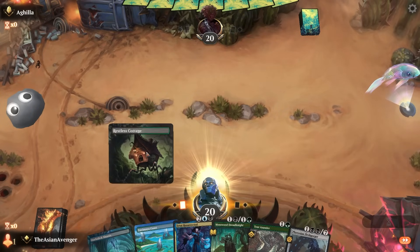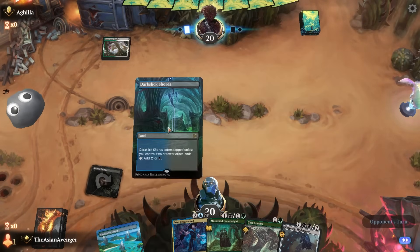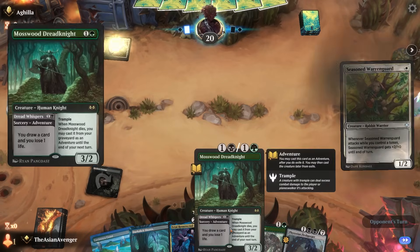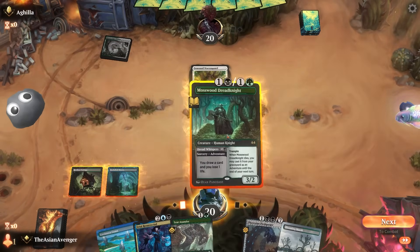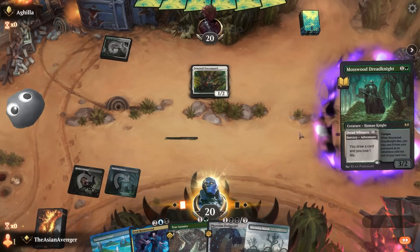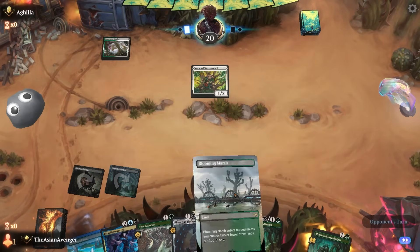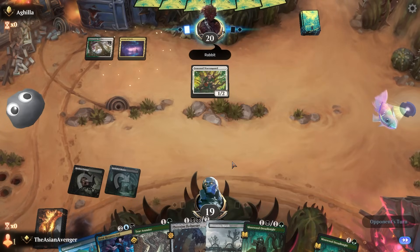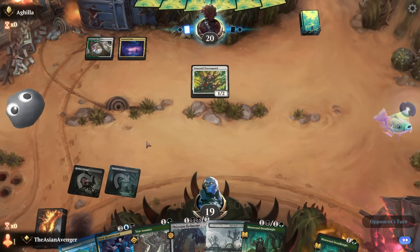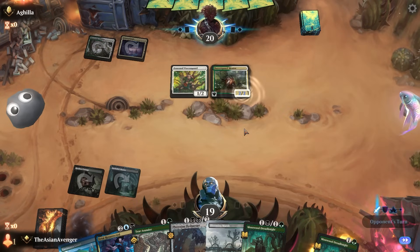I kind of like this. Let's go with Restless Cottage early into Mosswood Dreadknight turn two. We'll talk about using Dread Whispers and whatever Mosswood does. I drew into another Mosswood Dreadknight — very cool. I at least have Phyrexian Flesh-Gorger. Don't worry opponent, I won't be countering any of your stuff — Cavern of Souls is in every deck, so counterspells aren't great unless they do something else.